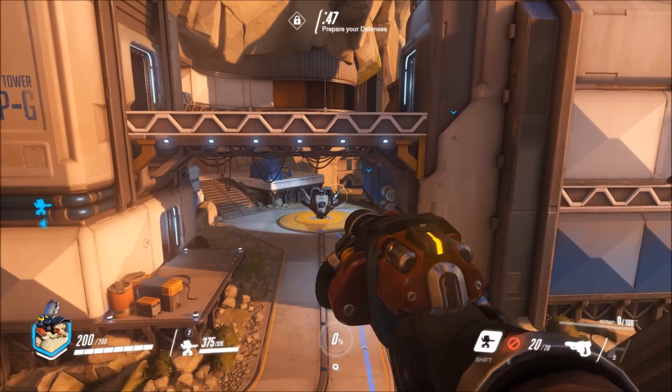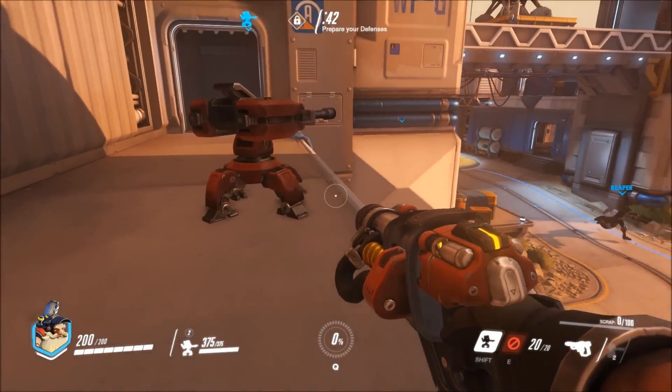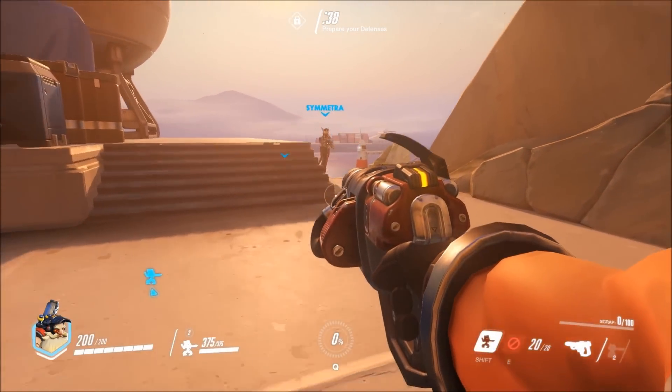On your number 2 key you will switch to the Forge Hammer. Torbjörn uses this multipurpose hammer to build, upgrade and repair turrets. In a pinch it can also be used as a melee weapon.